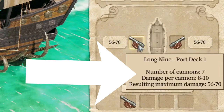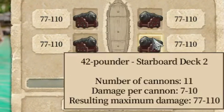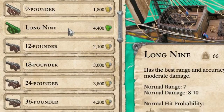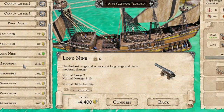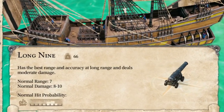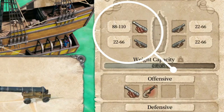When you scroll over your cannons, you'll see the number of cannons — this can be 5, 6, 7, and goes all the way up to 11 with the war galleon. The number of cannons times our damage per cannon gives our maximum damage. The long 9 is the most versatile cannon. It has the best range and accuracy at long range, deals moderate damage of 8 to 10 normal damage, with a range of 7.